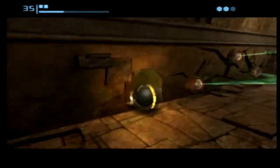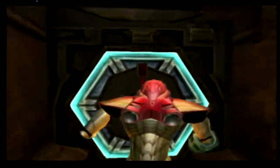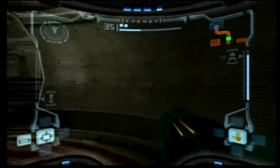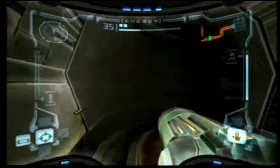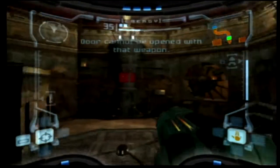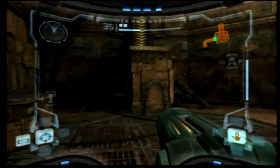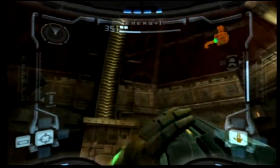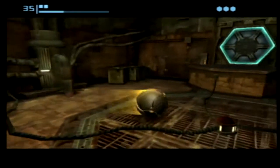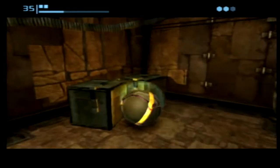And now what we really came here for — the morph ball area. There's a missile door — this must be something. What if I didn't have any missiles? That would have been bad. But I do, so here we are. Another one — wow, this must be serious. I definitely don't have the spider ball. Is that all you can do in this room? Is it all spider ball? Because I'm gonna be spider-pissed-off.